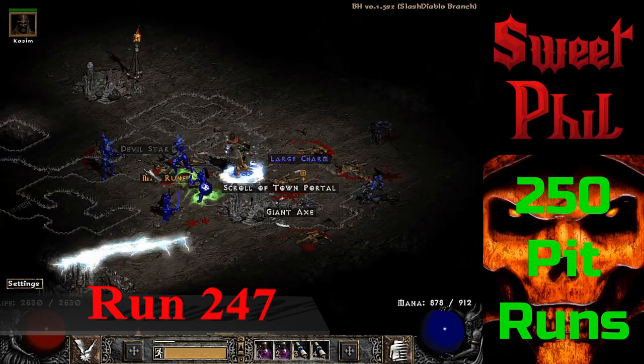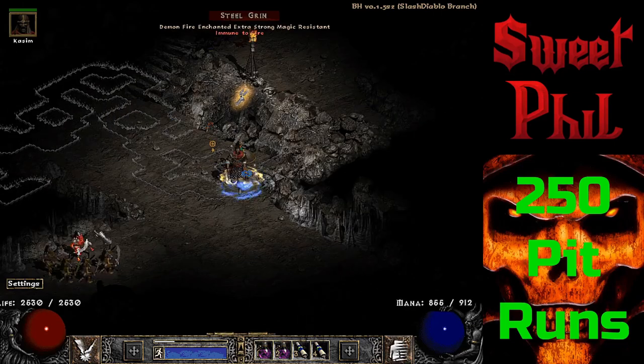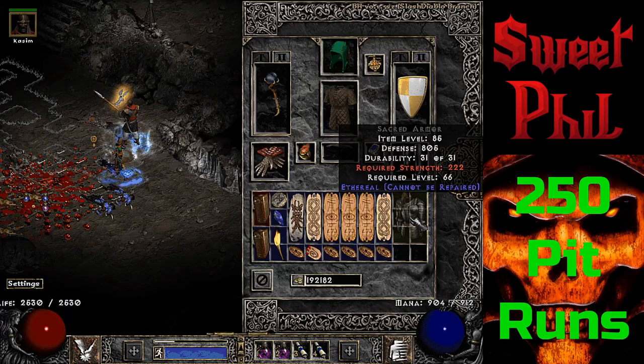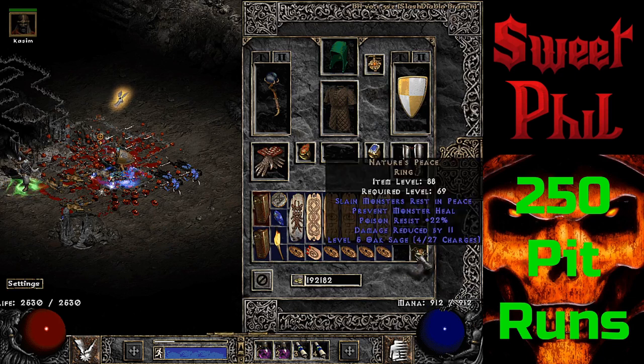Just three runs shy of finishing the project at run 247, a mid rune drops for me — it's the always welcome Mal rune. Also still at run 247, another cool double drop: a Sacred Armor which is going to be a very high defense e-bugged base — hopefully it rolls well in the future. And a unique ring — been looking for a SOJ for a long time, but it is not. It is a Nature's Peace.